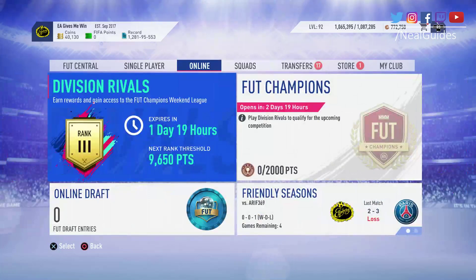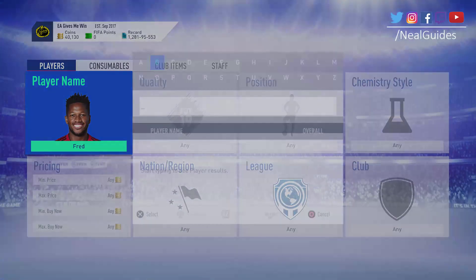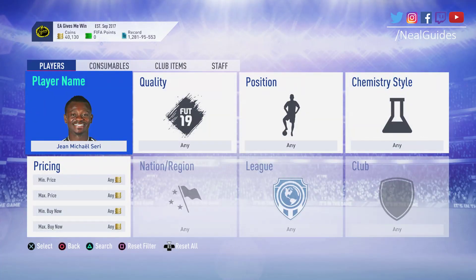A lot of people say, should I spend £100 now then wait for Team of the Year? Don't. Because when Team of the Year comes out, that same Seri card that you just saw — do you know how much he's going to cost during Team of the Year? He will barely cost 1k coins. That I can guarantee you. But at the beginning of the year it will cost 15k. So why would you want to wait? If you spend the money now, you're going to get a better team, better FUT Champions ranking, better Division Rivals ranking, and you're going to make more money in the long run from spending it now than waiting.